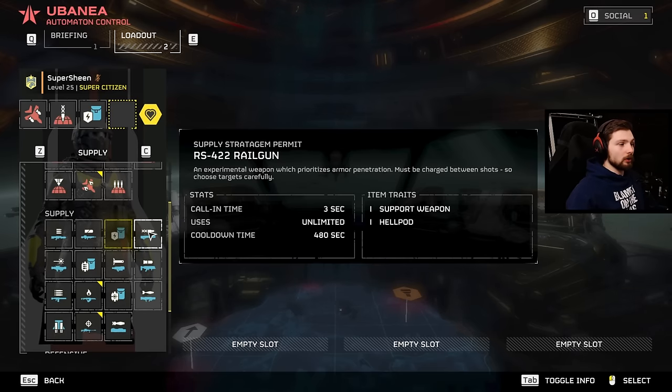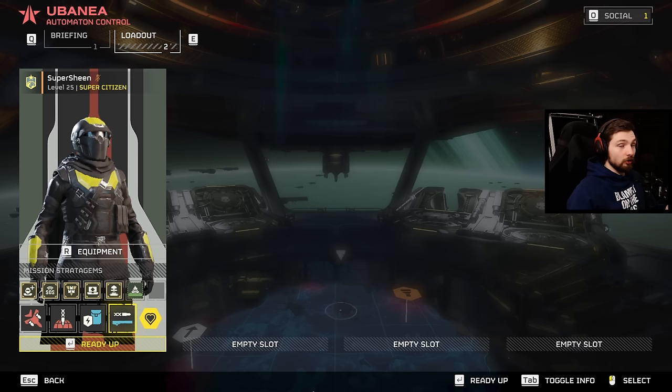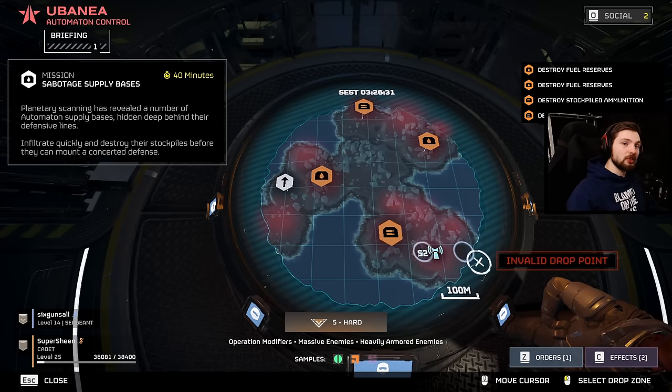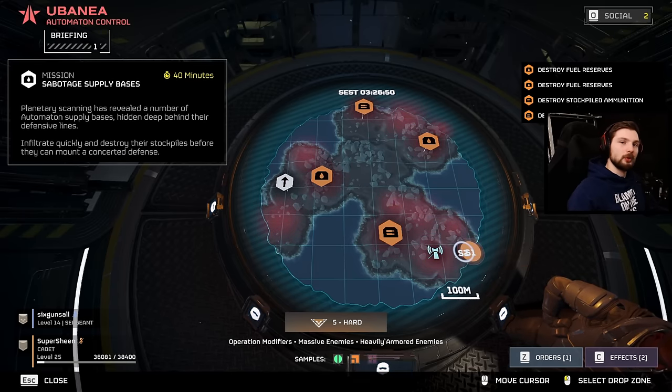For our last weapon we're going to run the Railgun once again, because right now it is so easy to charge it up, overcharge it, and kill those robots since it goes through shields and armor. In conclusion, this is a very fast and nimble setup that I really like for the robots — you're going to be able to do high damage easily and stay alive with that Shield Generation Pack. Here's a bit of footage from the mission I just used this loadout on with my buddy.